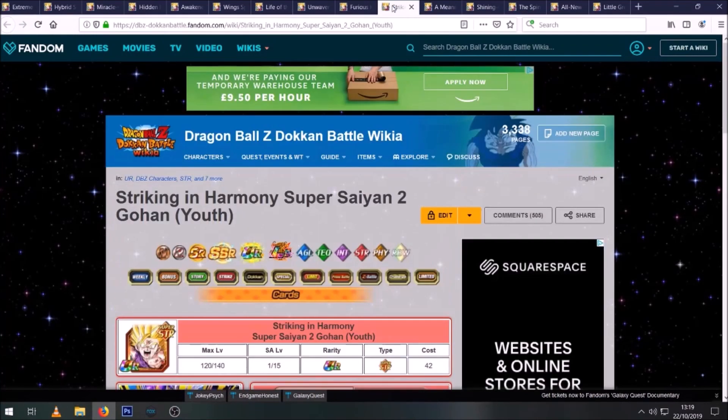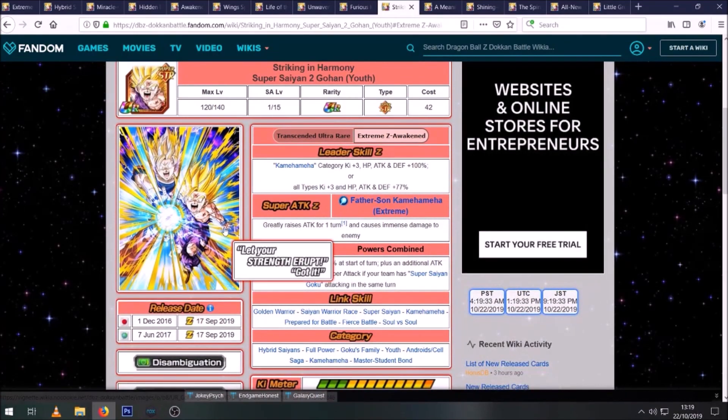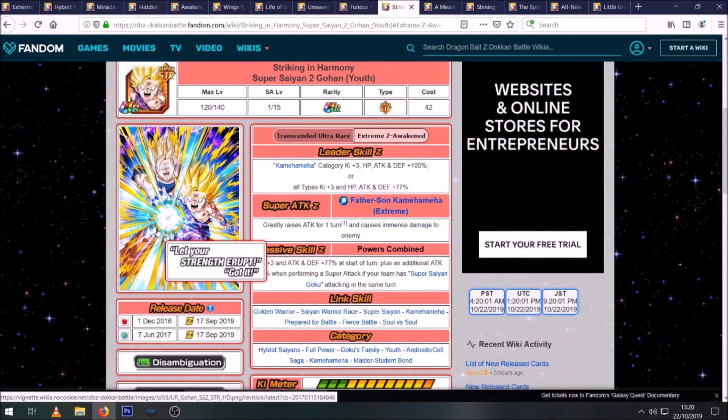Next we have the recently EZA'd Super Saiyan 2 Gohan. LR Gohan isn't really good for this event since Broly is physical, but this Gohan will be an absolute beast. He greatly raises attack and causes immense damage, gets that attack boost at the start of the turn — you probably won't have a Super Saiyan Goku on this build just for that extra 59%, but he doesn't need it. If he's fully EZA'd with rainbow SA 15, he's going to hit like an absolute truck. He has Prepared for Battle and Golden Warrior and is probably one of the top picks for STR units on this team.